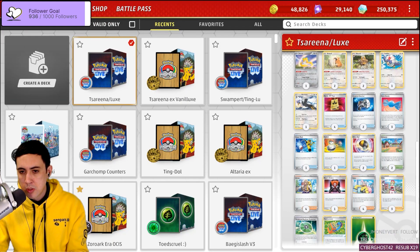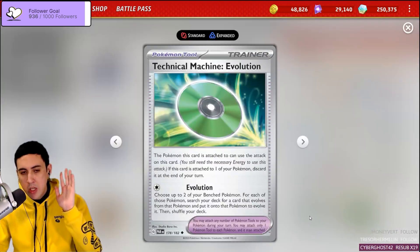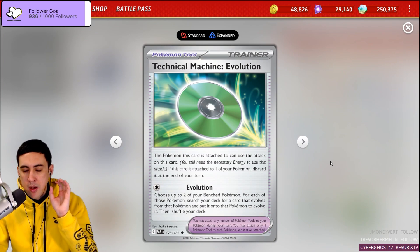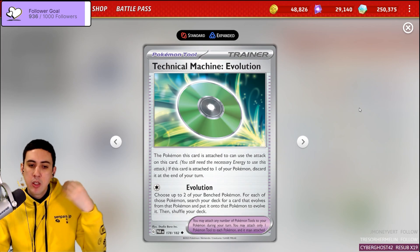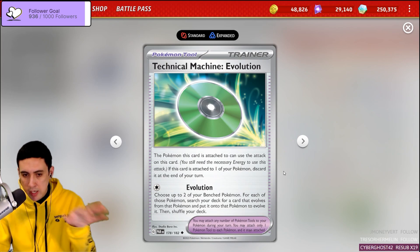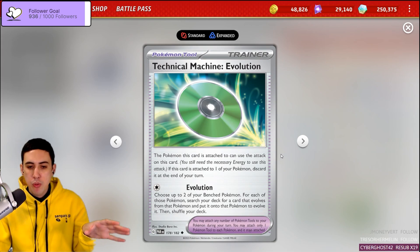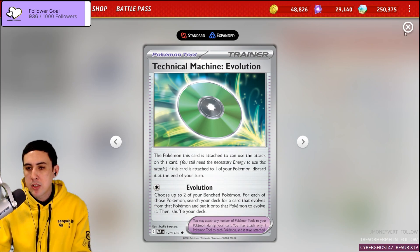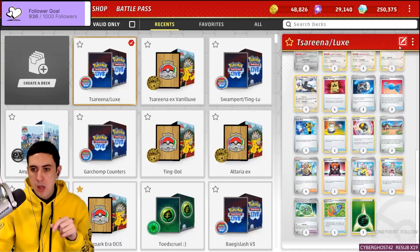Among the other cards in play, we're using Technical Machine Evolution — a much hyped and exciting card from the new set. It gives one of your Pokémon the ability to use the Evolution attack: choose two of your Bench Pokémon, search your deck for a Pokémon that evolves from each of them, put it onto that Pokémon to evolve it, then shuffle your deck. Basically you're using your turn to evolve two of your Pokémon at once, and it's pretty good.